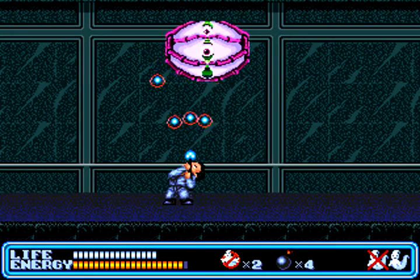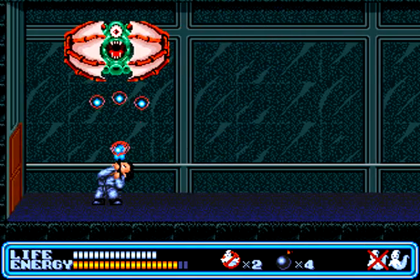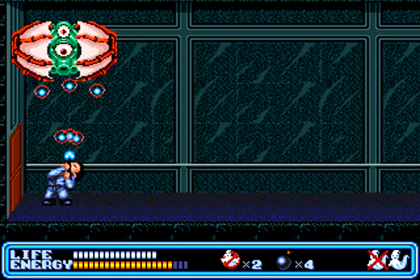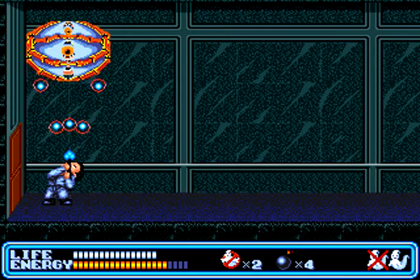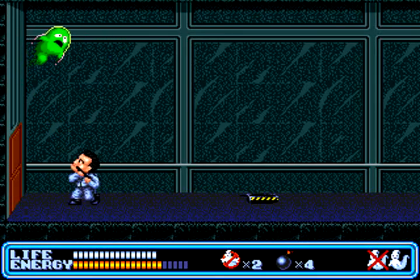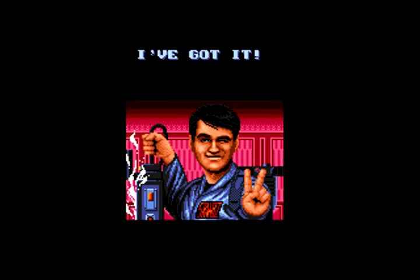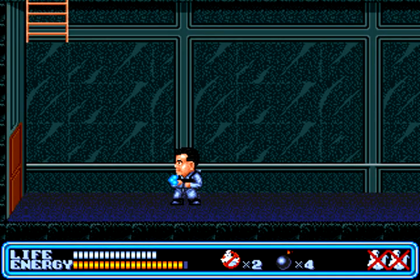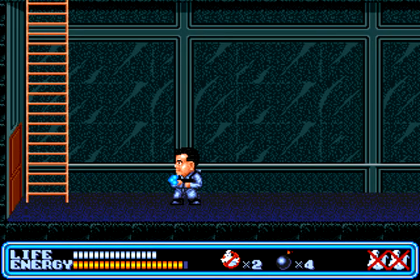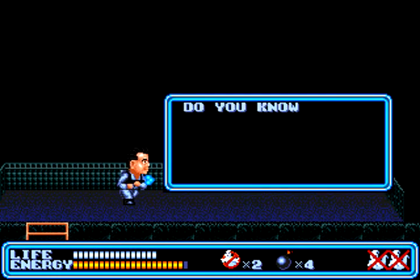I have no idea what this thing is — it's like a weird ball monster, but all I know is it's really easy. He floats above your head and shoots at you, eventually breaking apart. When he splits apart, he reveals himself and you can shoot at him. Just keep shooting up, not worrying about his projectiles because you destroy them with your shots. Eventually he'll go down and you can capture the green form. With him done, a ladder appears — climb up the ladder and reach the rooftop where we fight the boss of the stage.